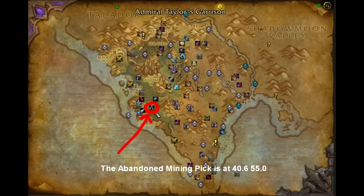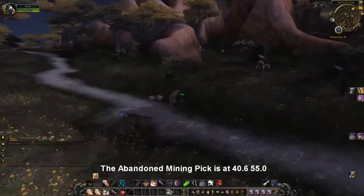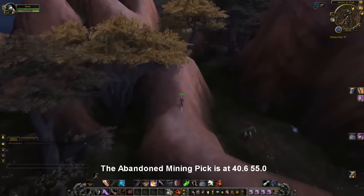The peon's mining pick treasure is located in Spires of Arak. The location is currently circled on the screen in red. The best way to get to the treasure is to start on the path beside the mountain, and you just have to repeat the process shown. Unless you have a flying mount, then you can obviously just fly right to it.